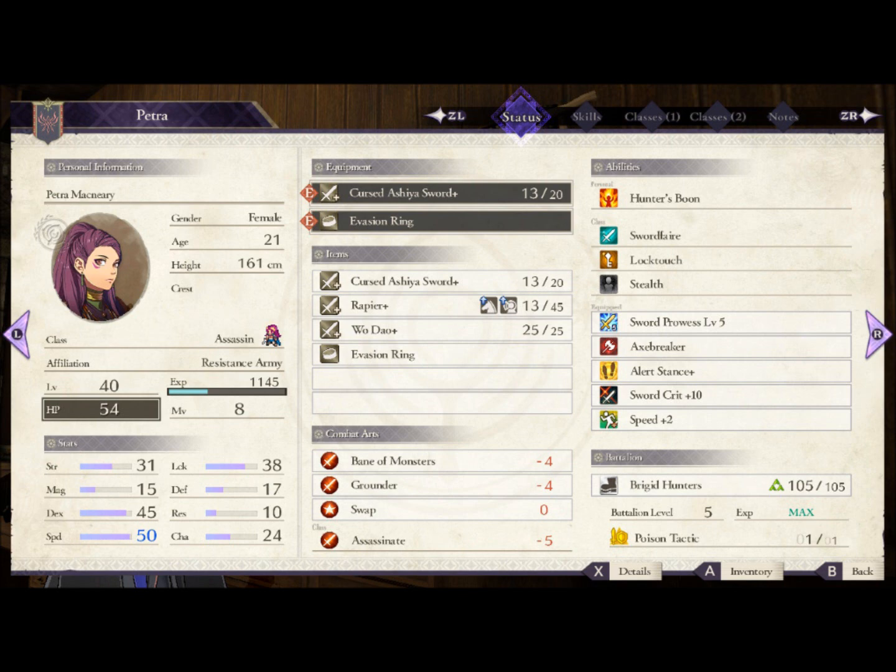She's going to be exclusively a sword user for this build, going from Thief into Assassin and then ending as Assassin. You can pick up Deathblow if you have a chapter 6 recruited Petra, but if you have a starting or early recruited Petra, you won't be grinding for any skills other than going through Thief and Assassin. If you have a chapter 6 recruited Petra, you can pick up Deathblow and use that for quite a long time where it'll be useful.